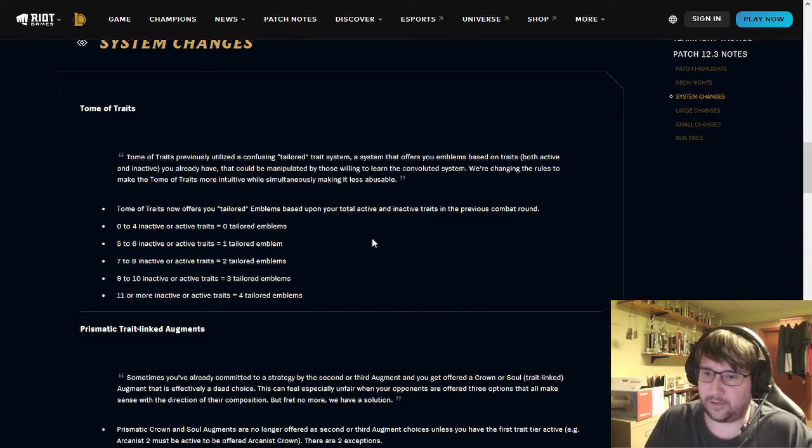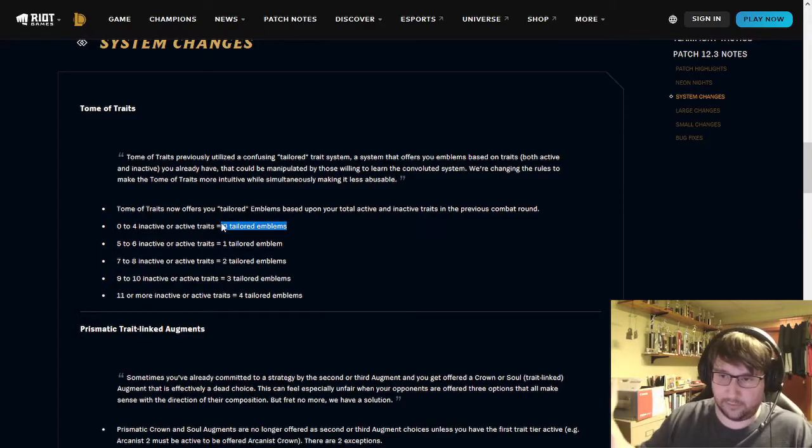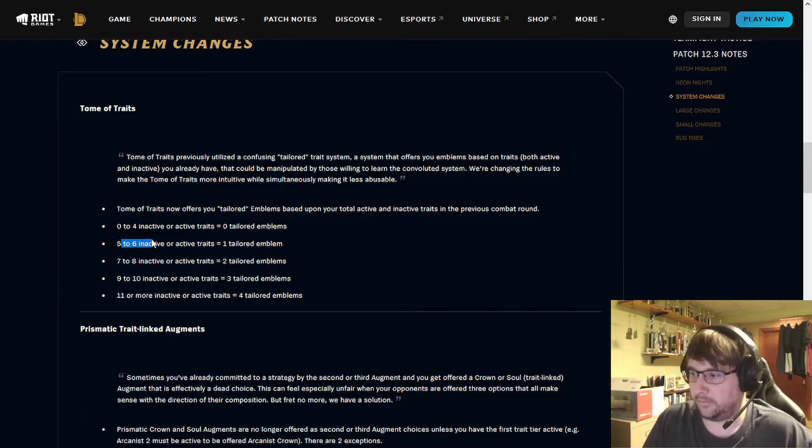I also don't know whether the list of tailored traits only includes ones you can actually get emblems for — honestly, that's a good question. But anyway: the number of tailored traits offered depends on your active and inactive trait count. In the early game with only three traits up, it'll be four completely random emblems. Five to six traits: you get one tailored. Seven to eight: you get two. Nine to ten: you get three. Eleven and up: you get four.